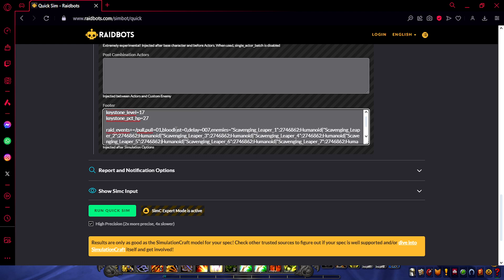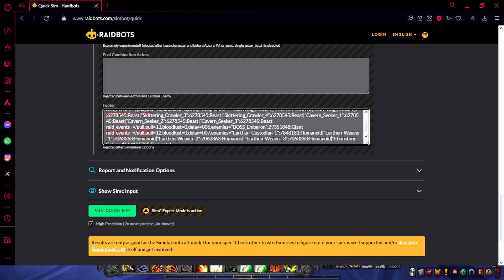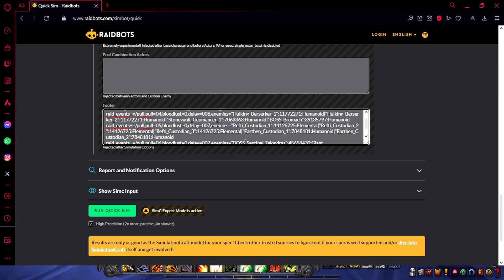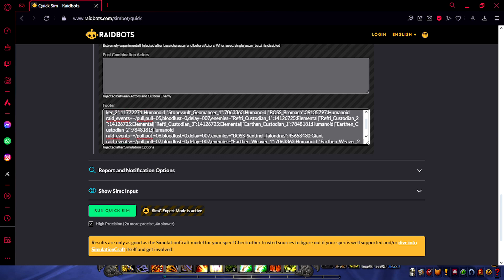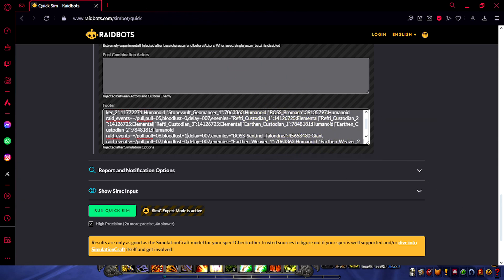For Bloodlust, you need to know which pull you're going to use it on. You can see it says 'Raid Events Pull 0-1' — that's the first pull. If you want to use Bloodlust on the first pull, swap Bloodlust equal 0 to equal 1. For a boss fight — say Sentinel Talandra — you can see the pull is Pull 0-6, Bloodlust equals 0; just swap it to 1. Sometimes I leave Bloodlust at 0 on every pull just to get a nice average, since you don't always know when it will be used. But if your group always uses it in the same spot, go ahead and swap the 0 to 1.